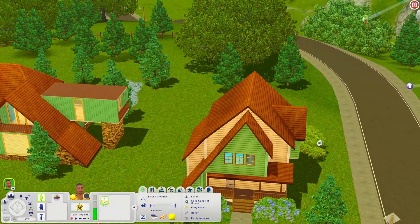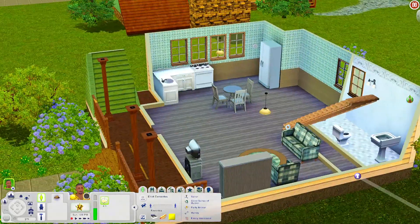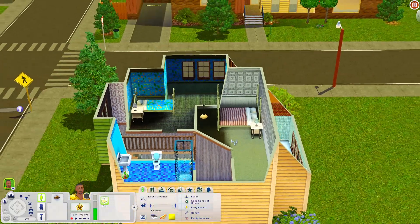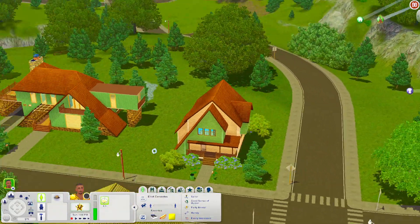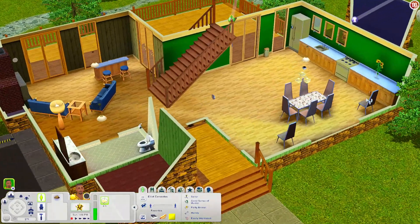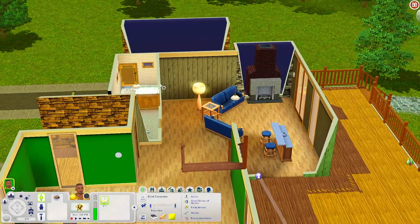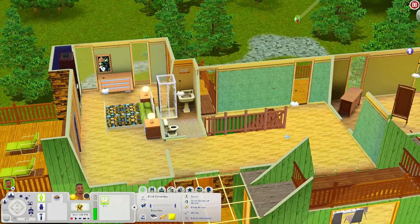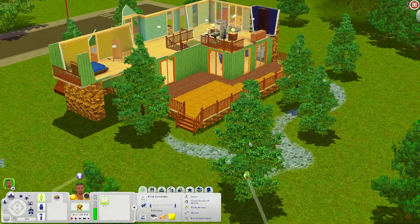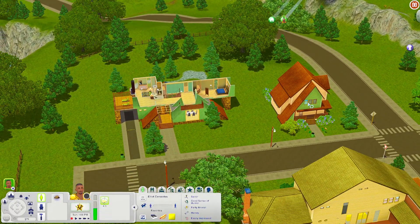Let's just look at this house real quick — I might not recognize this one; it might also be from Sunset Valley. When you come in there's a living room, kitchen, and bathroom. Upstairs there are two bedrooms and a bathroom. Then there's another house right here: when you come in there's a kitchen area with a dining table, chairs, a little den area with a bar, and a bathroom. Upstairs there are two bedrooms, a bathroom, and an upstairs balcony. Out back there's a nice big deck space.